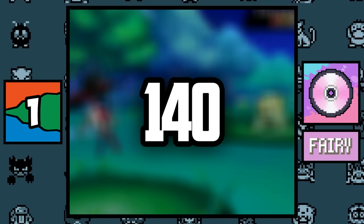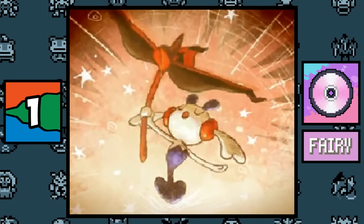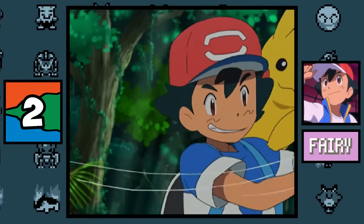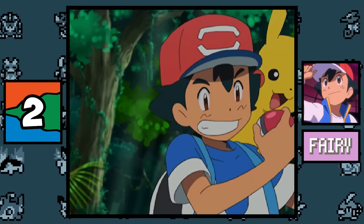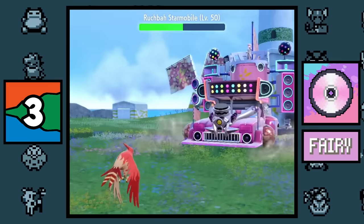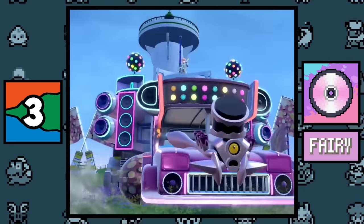Fairy type: the most powerful Fairy type move is an unreleased move called Light of Ruin with a base power of 140. The reason it's unreleased is that the event Pokémon Eternal Flower Floette was never distributed, so its signature move was never released. The Fairy type is the only type Ash hasn't caught in the anime — and no, Mimey doesn't count because when Ash caught it, it was only a Psychic type.